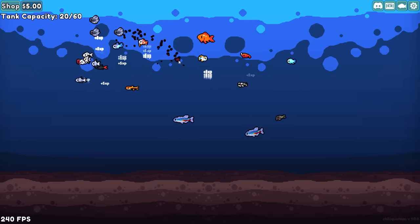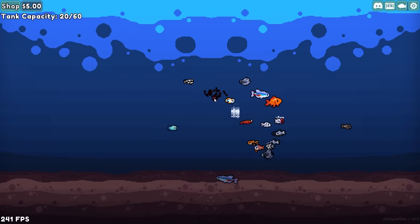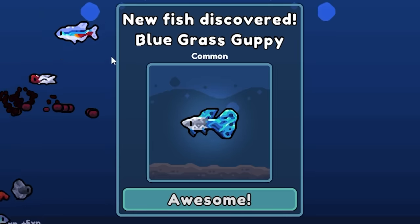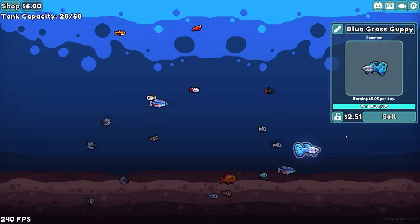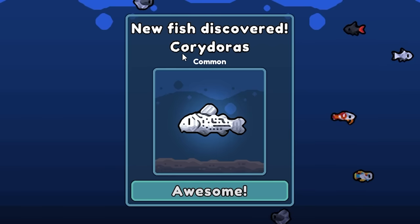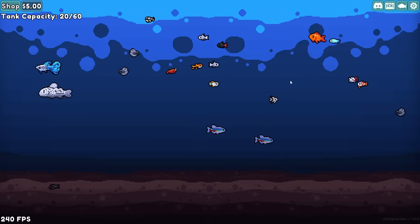In essence, we're really just investing in fish. We pay $5, we get a bunch, we force feed them food, they blow up into big fish, we sell them for profit and buy more expensive fish seeds. We also have a bluegrass guppy — that gives me $0.05 per day, $2.51. It's actually pretty big. As hard as we've tried, we haven't got the framerate below 240 FPS yet, but we did get a Cory Dory. That will give me $0.07 per day, worth $2.50 to sell.